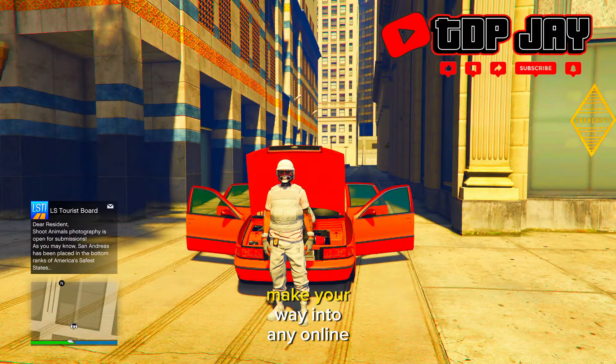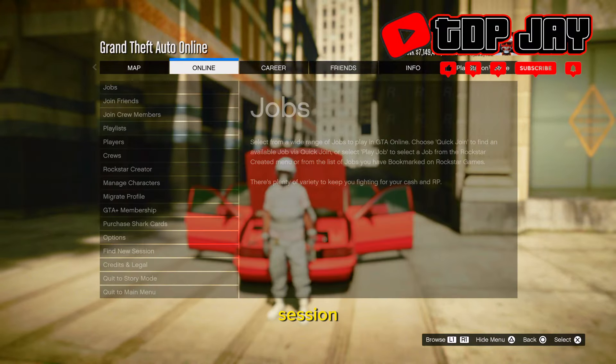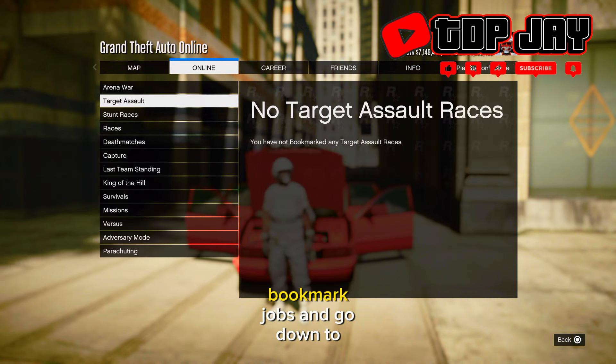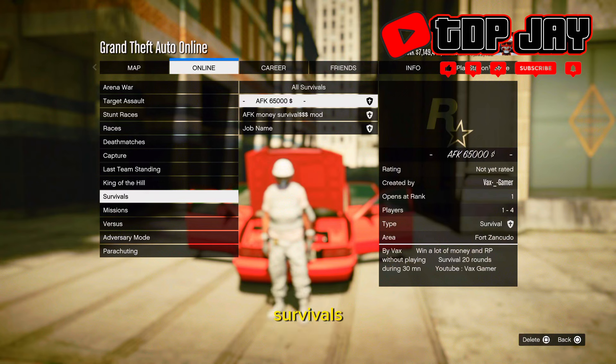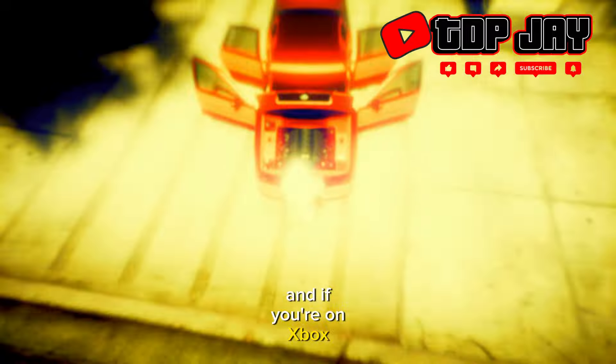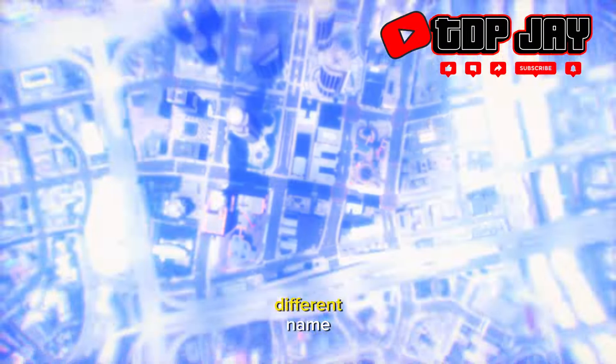First thing you guys want to do: make your way into any online session, press the pause menu, go to Online, Jobs, Play Jobs, Bookmark Jobs, and go down to Survivals. This is what it's called for me because I'm on PlayStation — if you're on Xbox I'm pretty sure it is a different name.